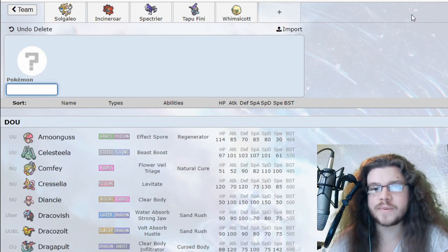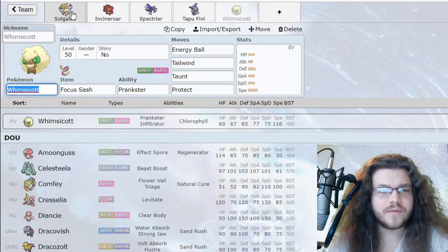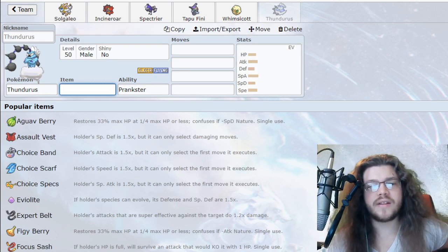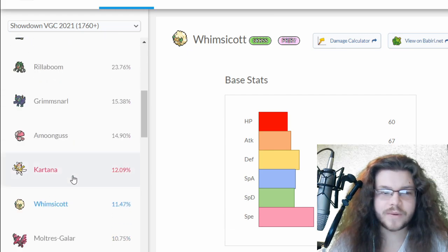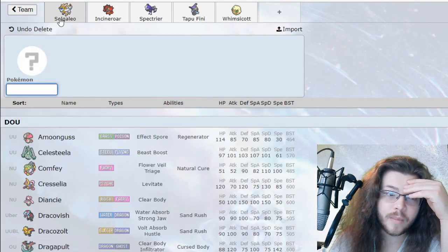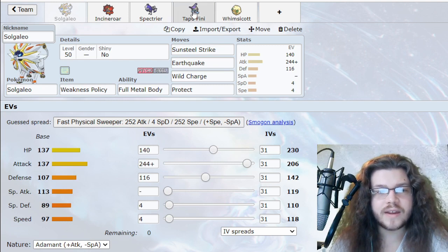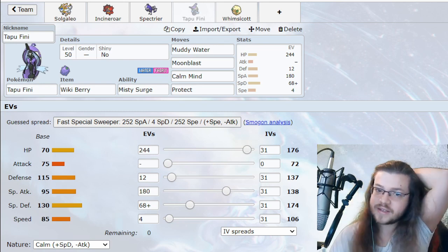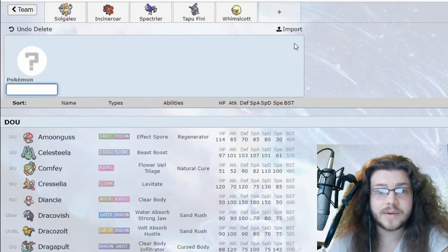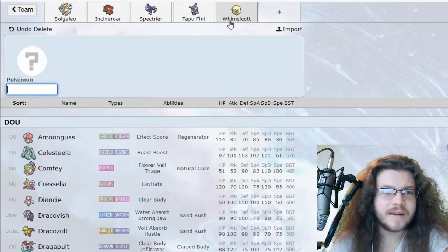Now I want another Pokémon that takes advantage of Tailwind, doesn't need to max but can be flexible to max. Unfortunately I can't go Kyogre. Thundurus-Flying would be good — Life Orb was not taken. I could go Thundurus; I don't mind that actually, because now my opponent's Intimidate is basically useless. If I go for a physical attacker, we have a Fire-Water-Grass core plus Steel-Dragon-Fairy. I could get Dragapult but it really wants to max. Urshifu is a good idea and we're not weak to Fairy at all.